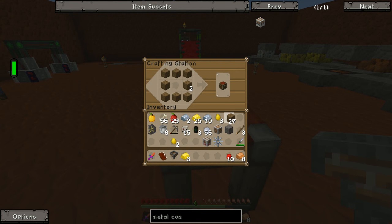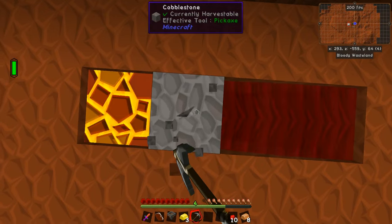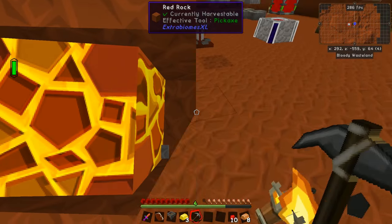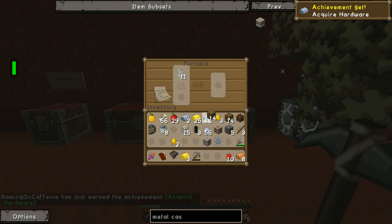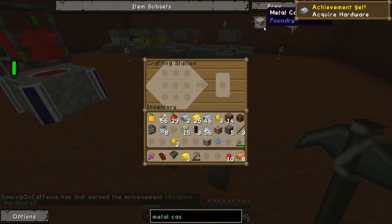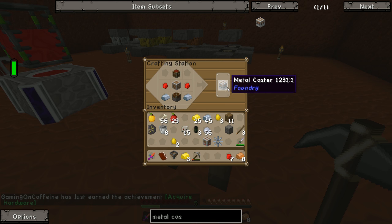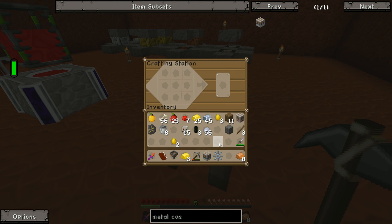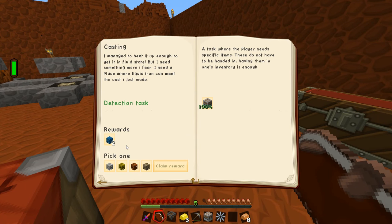The oak wooden planks come in useful here. Let's make another chest. To make a piston we need four cobblestones. Let's quickly grab three more cobblestone. I cooked up some more iron — we'll get that smelted. Let's make a piston, and boom, we get ourselves a metal caster. The next quest actually wants us to use these machines.